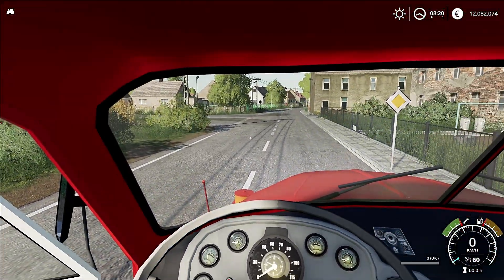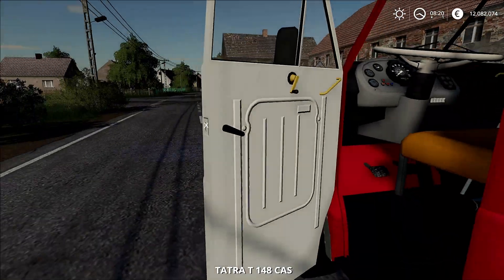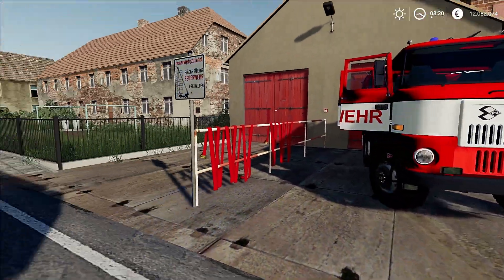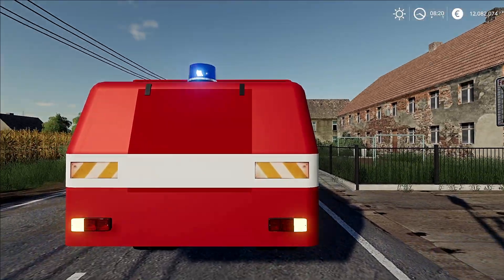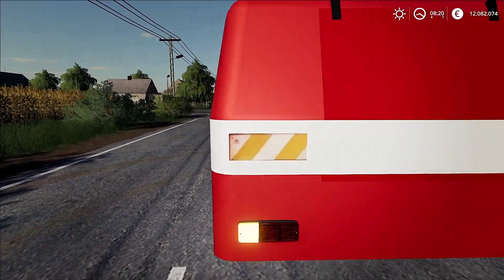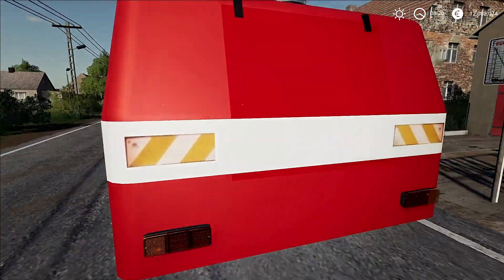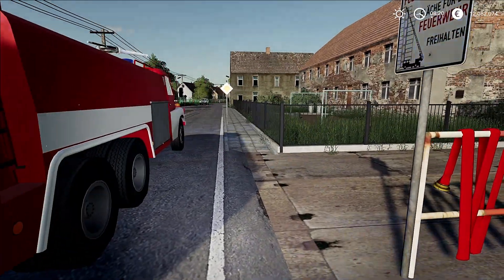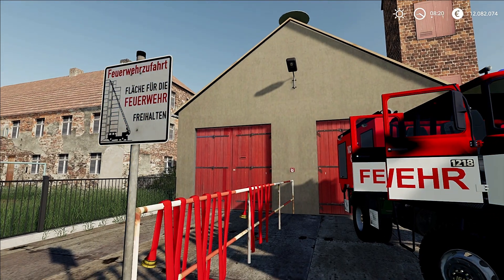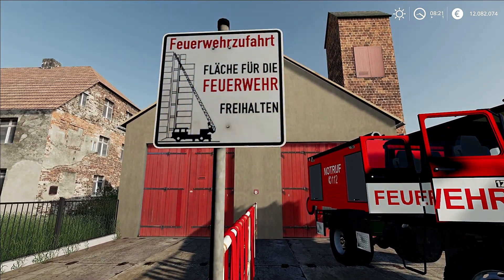Hier sind wir jetzt erstmal richtig. Wir sind nämlich an unserem ersten Punkt angelangt. Hier möchte ich euch diese wunderschöne Feuerwache zeigen. Wir gehen mal ganz kurz gucken, was wir hier eigentlich so haben. Ich lasse mal Blaulicht und Warnblinker an. Vielleicht sollte ich noch absperren, nicht dass uns jetzt hier jemand reindonnert. Aber hier ist eigentlich 30 - die fahren ganz, ganz im Schneckentempo hier vorbei. Ich bin jetzt erstmal an der ersten Feuerwache. Das ist sozusagen die kleine Feuerwache hier in Halle, oder die kleinste Feuerwache, die es gibt auf dieser Map.